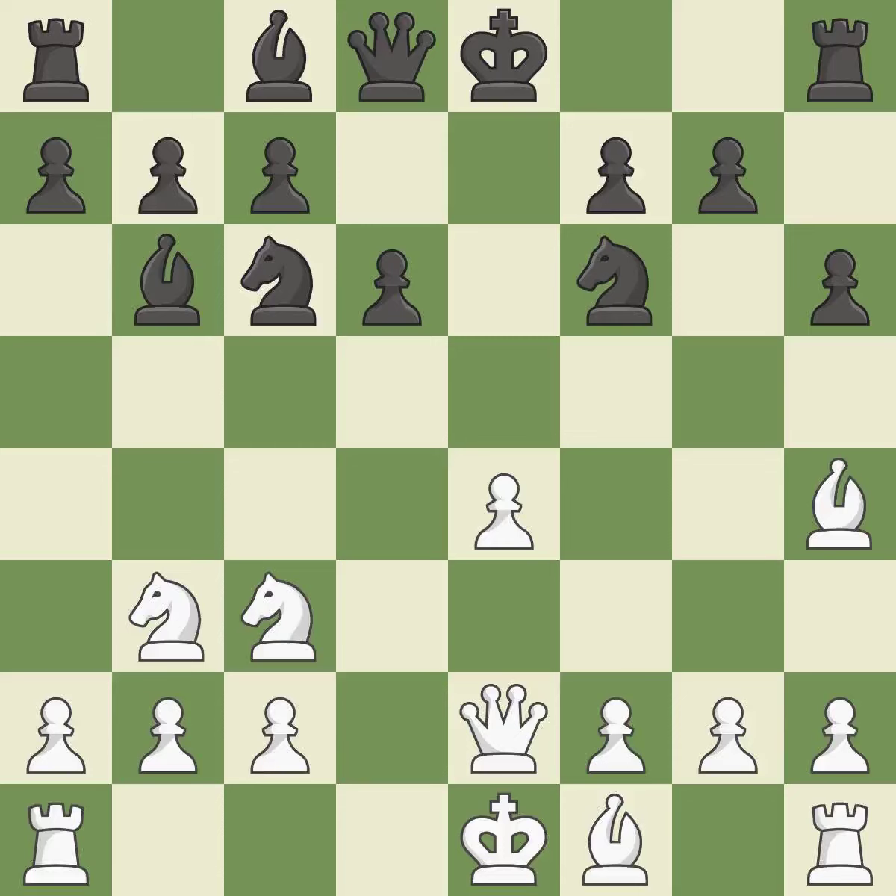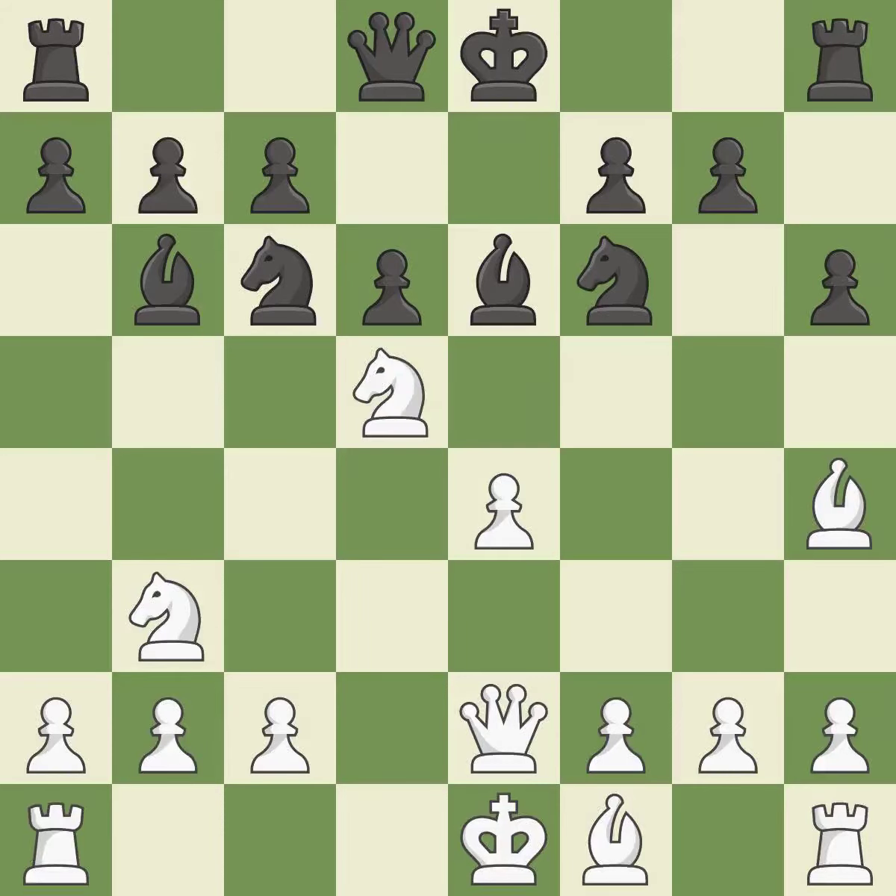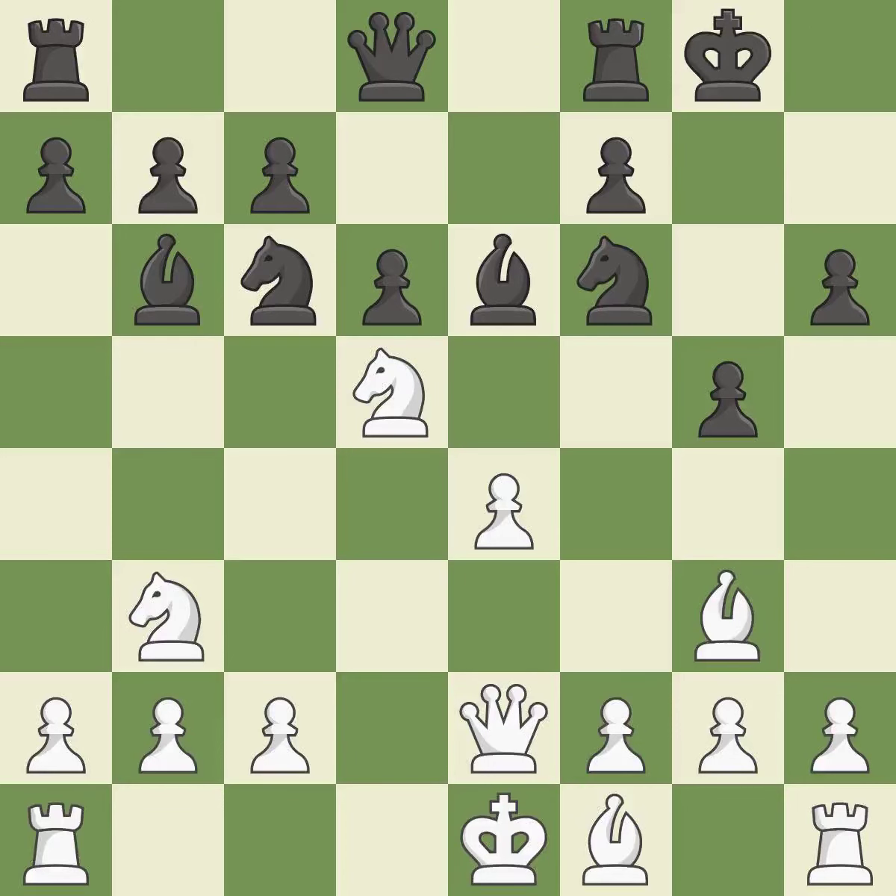A bishop moves out of its beginning square and into the action — quite good. This suggests exchanging items of equivalent value. This kicks an opposing bishop; this is the only good move — a great move. The bishop is now in a secure position. Castling gets the king to a safer square, out of the center of the board, while also developing a rook. Castling kingside tends to be safer because the king is further from the center.